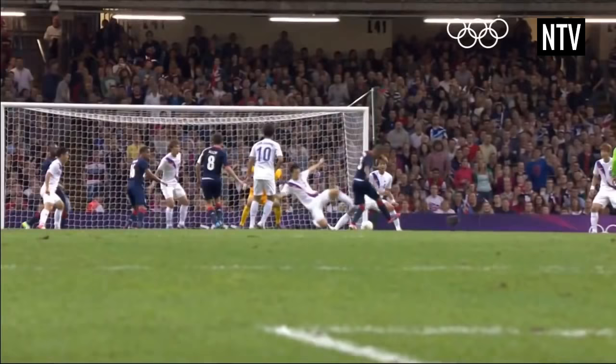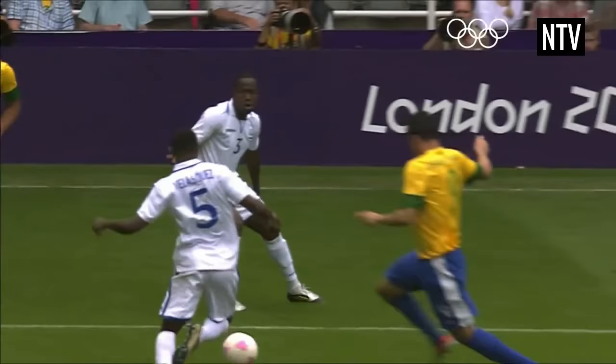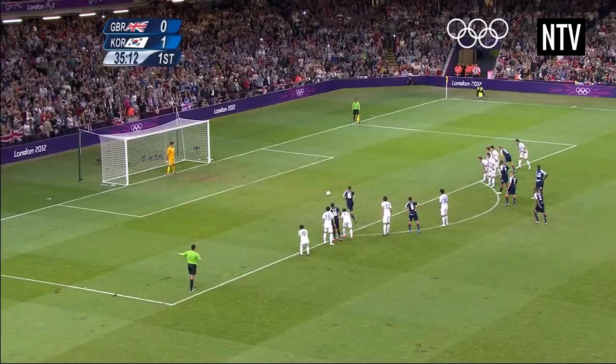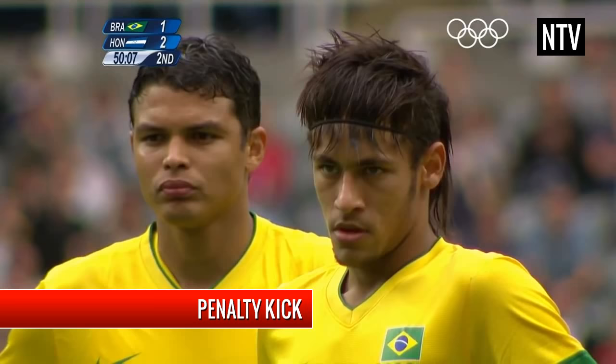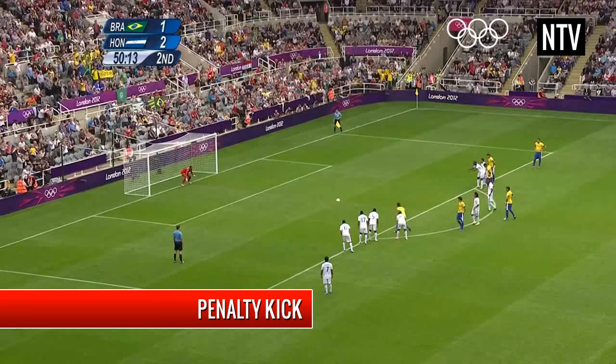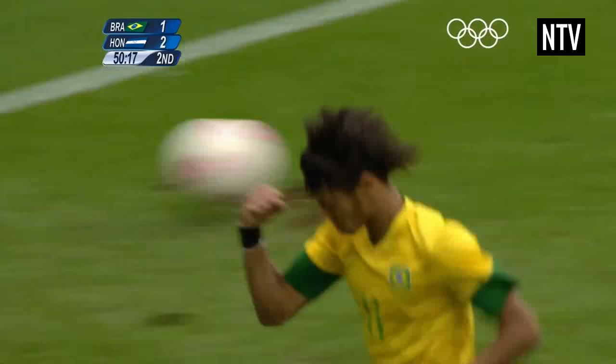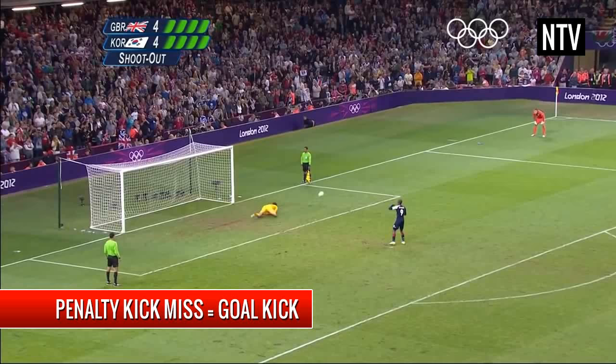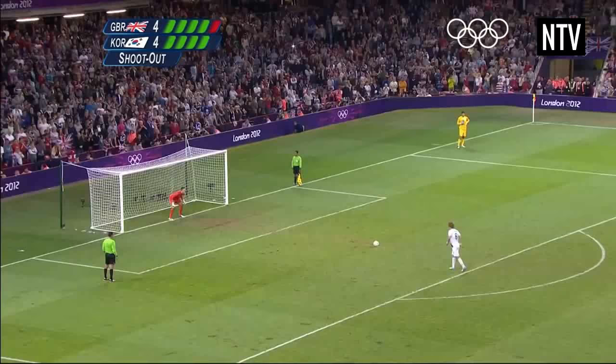If a defender handles the ball in the penalty box, or brings down an attacker with a scoring chance in the box, the referee will award a penalty kick to the other team. The ball will be placed on the spot, and any attacking player can try and score with one kick against the goalie. If a shot is scored, it counts as a goal. If a shot is missed and it goes out of play, it's a goal kick. If a shot is blocked, the ball is in play and anybody can touch it.